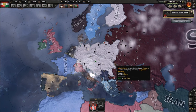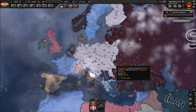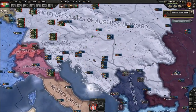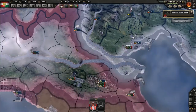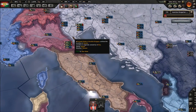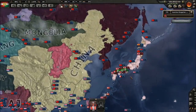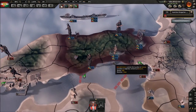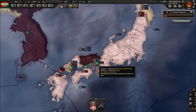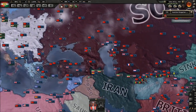Welcome back ladies and gentlemen to another gameplay video. Today we're playing Hearts of Iron 4 as the Socialist States of Austria-Hungary, otherwise known as the People's Republic of Austria-Hungary. We left off last episode contemplating whether or not we should attack the Allies, and I'm still not entirely sure. I think we should first defeat Japan, which the Soviet Union is already carrying out.